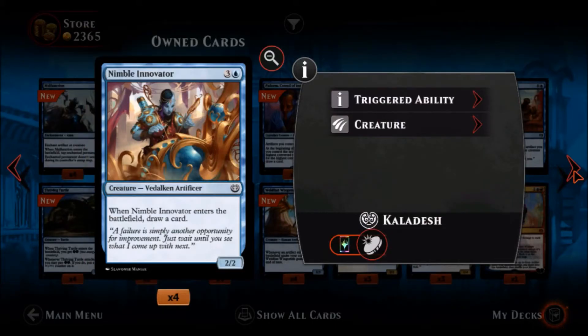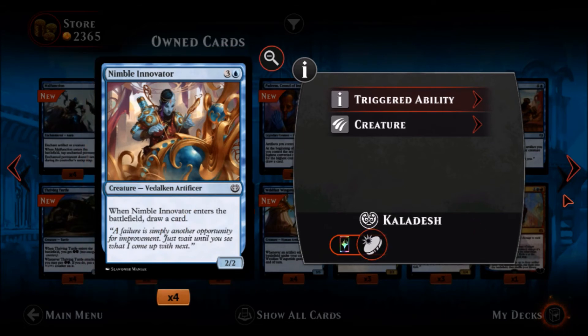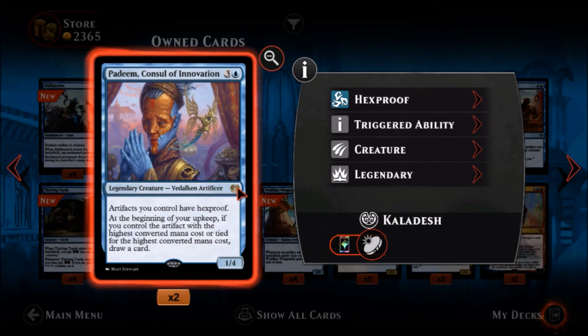Nimble Innovator — one blue three colorless, a common creature, a two-two. Four mana for a two-two that draws a card when it enters — there are better ways to draw cards. Padeem, Consul of Innovation — one blue four colorless, a legendary rare creature, a one-four. Artifacts you control have hexproof, which is really really good. At the beginning of your upkeep, if you control the artifact with the highest converted mana cost or tied for highest, draw a card. His one-four body is interesting — four toughness means he can't be killed with small burn spells, and one power means he dodges some white removal. You're going to see Padeem in artifact decks for sure.